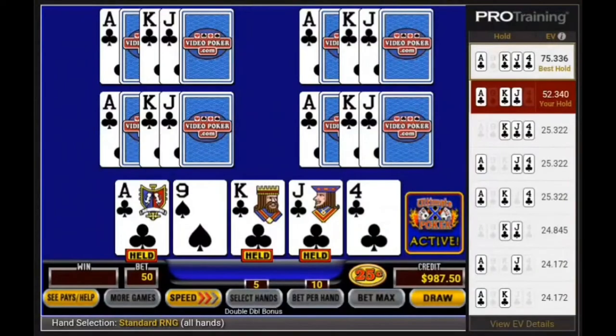The 4 card flush draw actually has the highest expected return and not the 3 card royal flush draw, due to the Ultimate X multiplier feature.